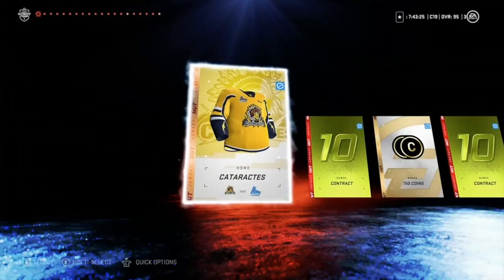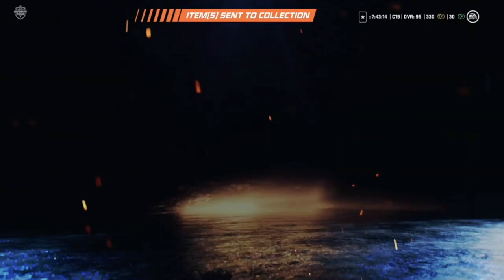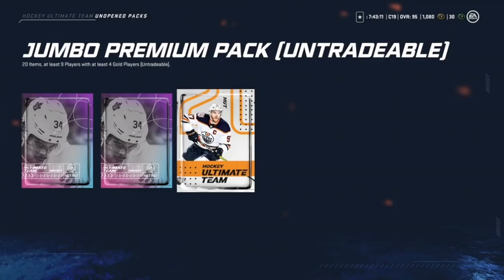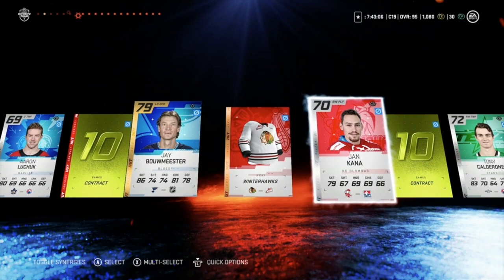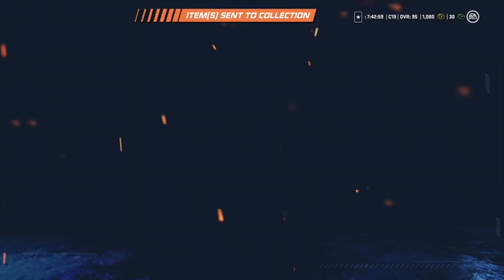First pack: Rodine, Bonino, Enstrom, Jake Muzzin — he has a Team of the Week so we missed out on that one — and Dalin. A second jumbo plaque. Perrieko, Jbo, Foligno, Ericsson, Ike. Nothing in the first two packs, but we're here for the ultimate pack.